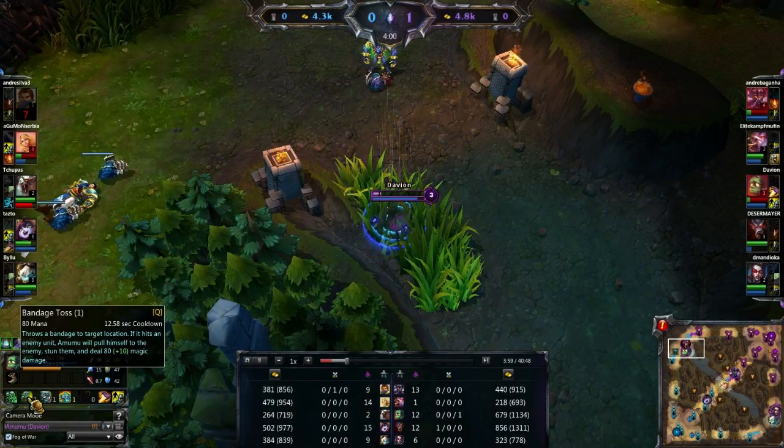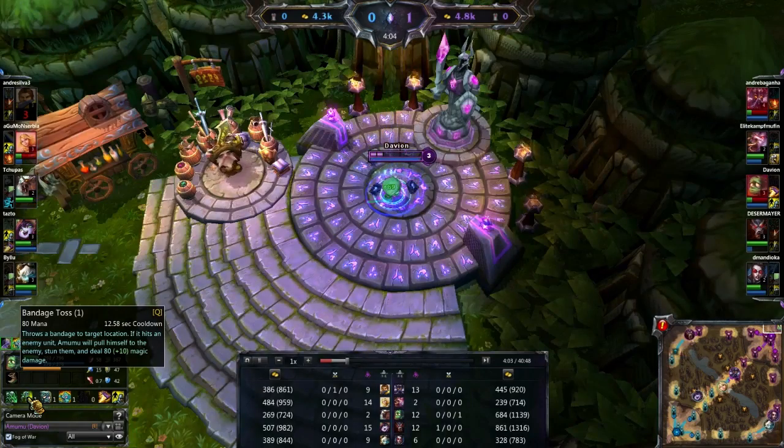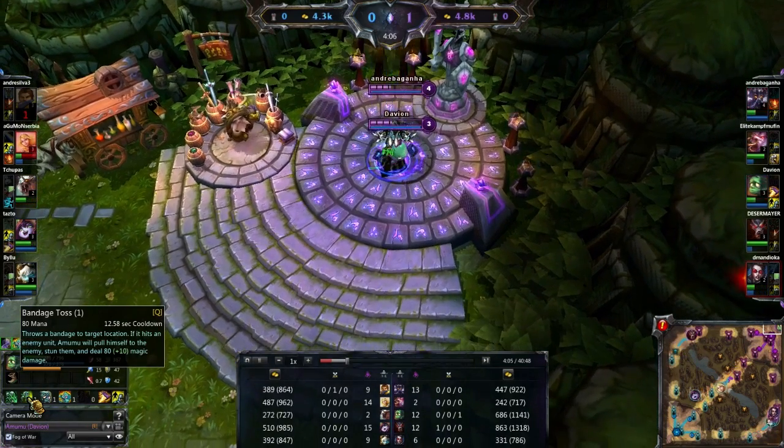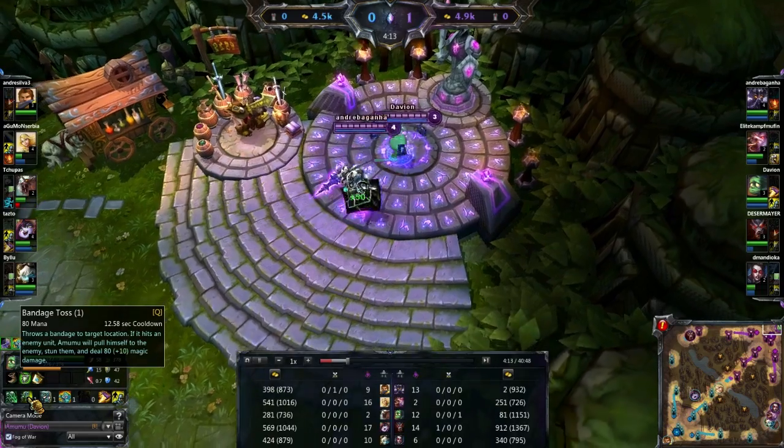When you are ganking, I'd say that mastering this champion, one of the hardest things to master is going to be that Bandage Toss — so get used to using it. Practice in a few bot matches first. It's not the easiest skillshot to land, but once you've mastered it, you'll be ganking all over the place.